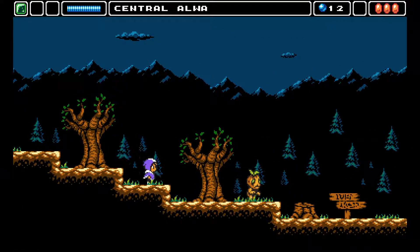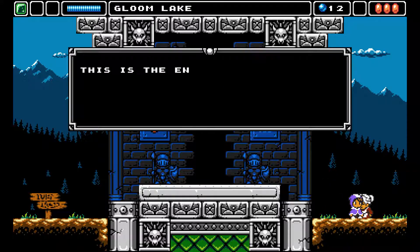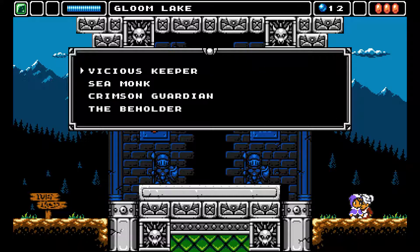I wonder exactly what that does. Gloom Lake is supposed to be like... yeah, we don't want to be here yet. We'll talk to this lady, though: entrance to the last challenge of your journey, the power of the protectors. Yes.